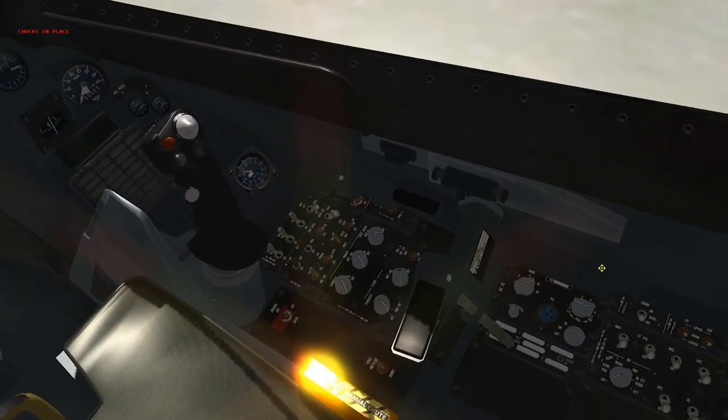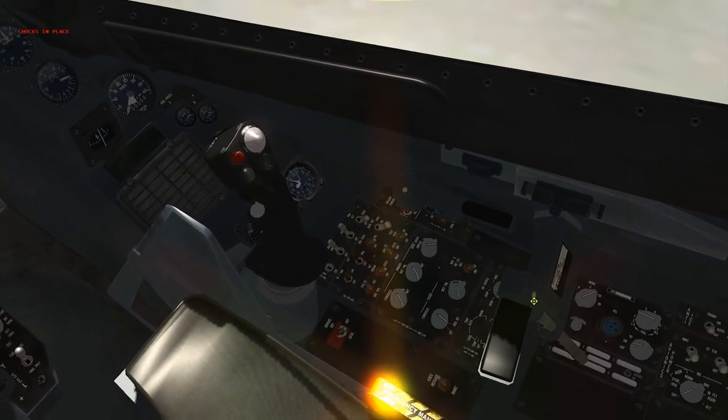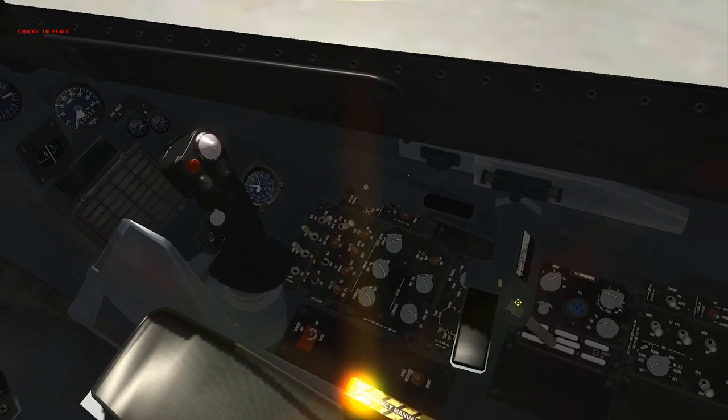Move back to the cockpit. The canopy switch, switch that to norm. You see what I'm talking about? Where your lighting panel is, just underneath that panel. Where the armrest is on the right-hand side, switch that to norm.